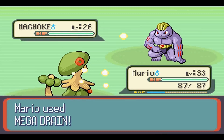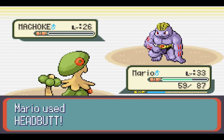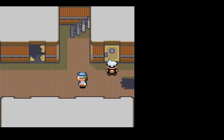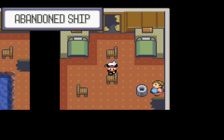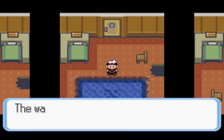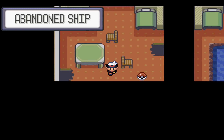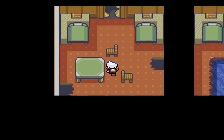Oh, it's not a Wailmer — I thought it was. It's alright, worked out fine. One door's locked — 'Storage' is painted on it. We can go in here and find this guy who looks like he's throwing up. In here, we got a Pokeball — found an Escape Rope, so that's useful.